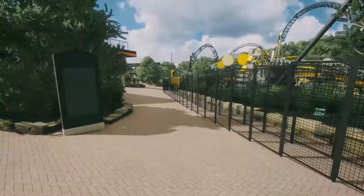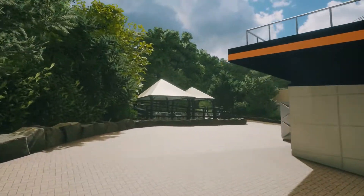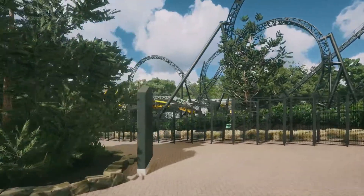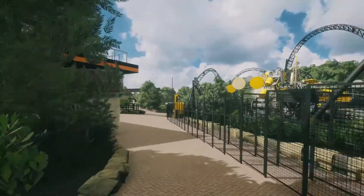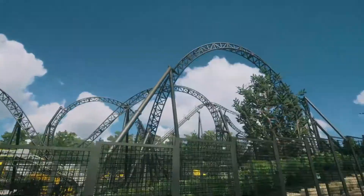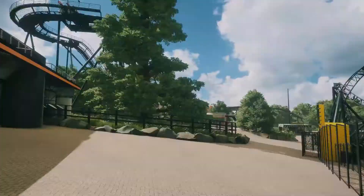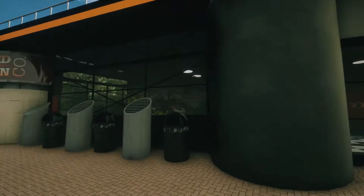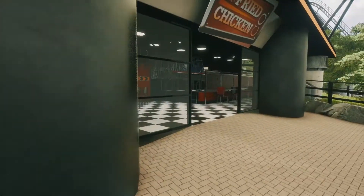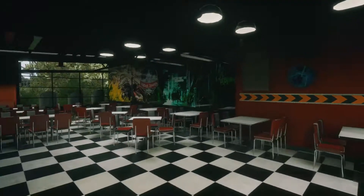So before we go on Smiler or anything, here as you may know we've got the Fried Chicken Co. There's more benches around the back. We'll go on the front area, because then you can see the actual entrance to it. This is very realistic. I'm sure if you've been to Alton Towers — which I'm sure a lot of you probably have — you'll recognise all of this. So yeah, here's the Fried Chicken Co. The bins are exactly like it there as well.